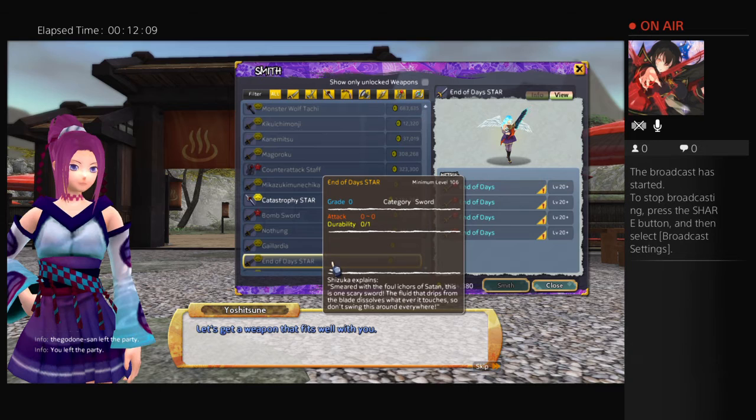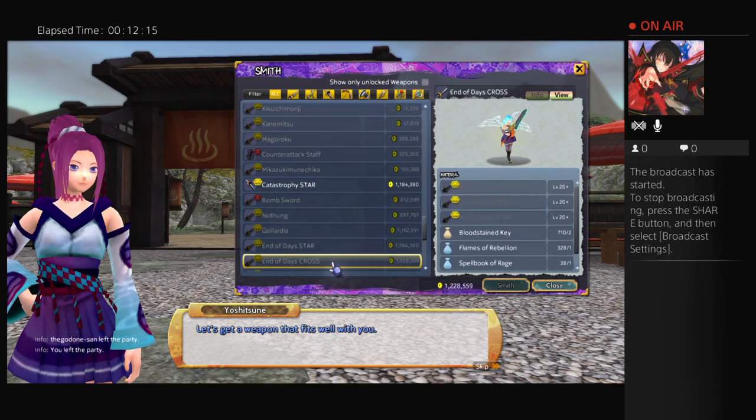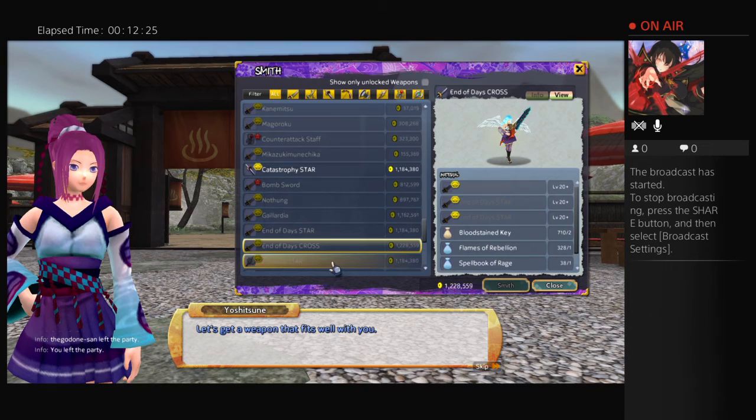End of Day Star — you know, it is what it is. If I scroll down, it's going to make people very mad because this was my first cross recipe ever, so I redeemed the End of Day's cross recipe. A lot of people are hungry for this thing because the majority of high-level players are sword users.